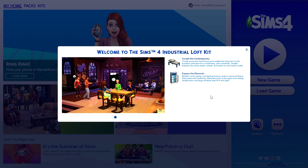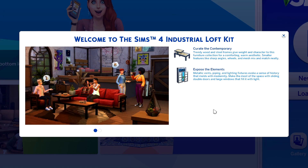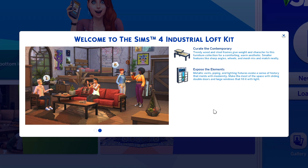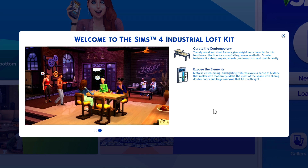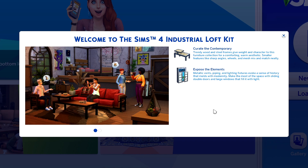I will save all of my thoughts and opinions for the end of the video because obviously I haven't checked it out yet. To rate the contemporary, trendy wooden steel frames give weight and character to this furniture collection for a comforting warm aesthetic. Smaller features like sharp angles, wheels, and mesh mix and match neatly. Expose the elements — metallic vents, piping, and lighting fixtures evoke a sense of history that melts with modernity. Make the most of a space with sliding double doors and large windows that fill it with light.